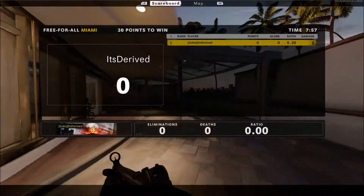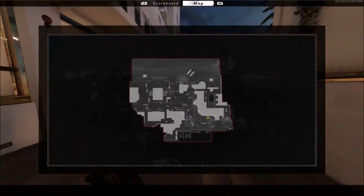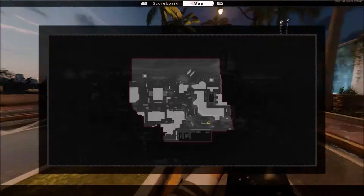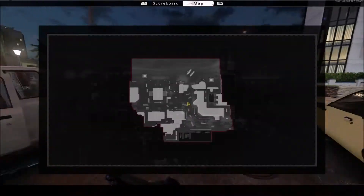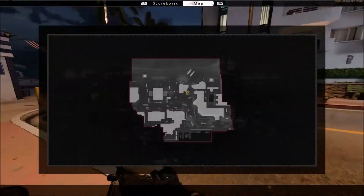Another feature you might not know about: if you press up the scoreboard and hit your right bumper — it tells you on the top of your screen — you can look at the map and move around. You can actually shoot and do all sorts of stuff. This is your map view. In other CODs you would just hit the start button to see the map, but in this game you can just press the scoreboard or the map button right here, as you can see.